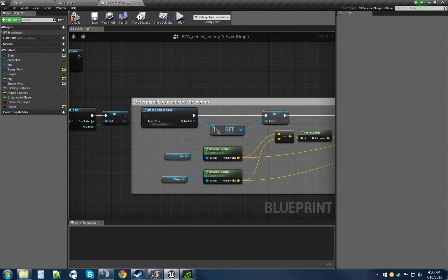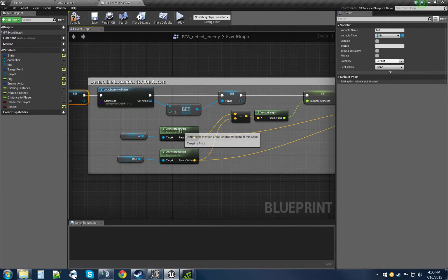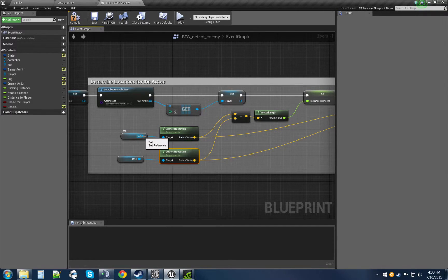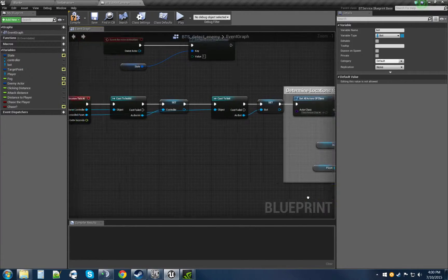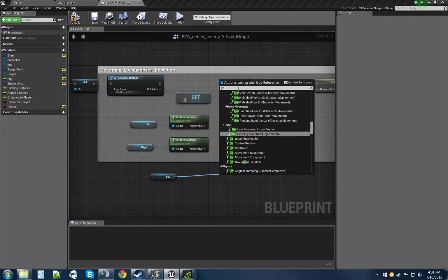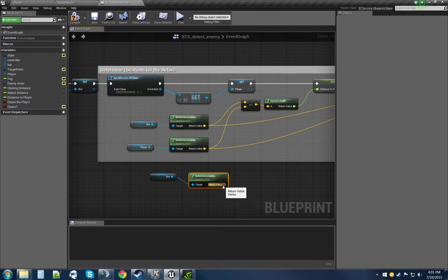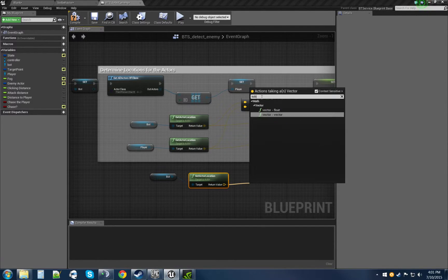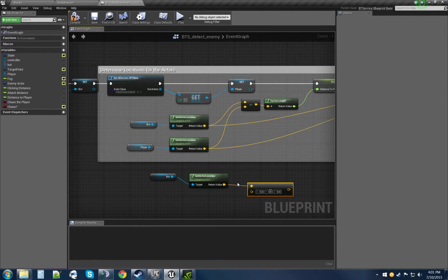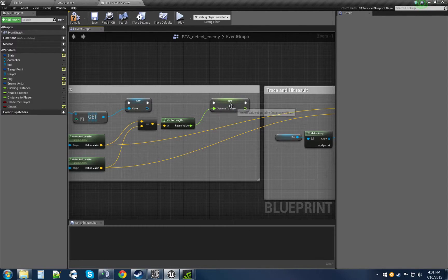Then we're going to do a get actor location twice — once from our bot and once from the cast. We're going to take our bot, do get actor location, and then do a subtraction. Subtracting our vectors gives us the result we want as a vector length — essentially how far away they are from each other. It's a very simplified way to do it and causes less strain on your system. Then you set the distance-to-player variable.